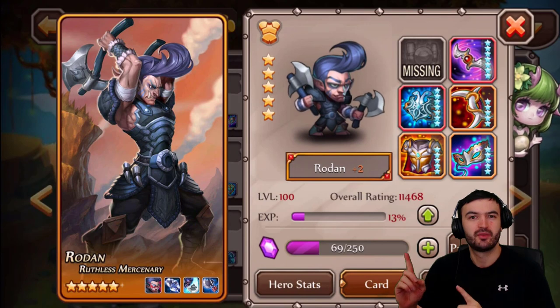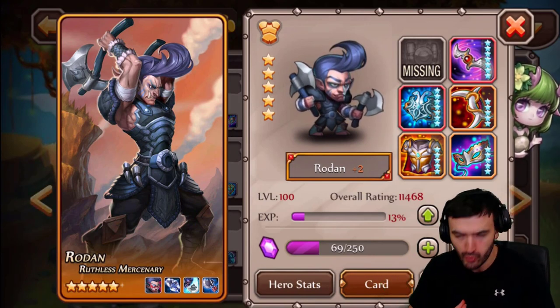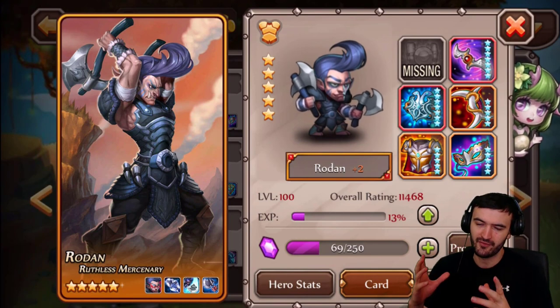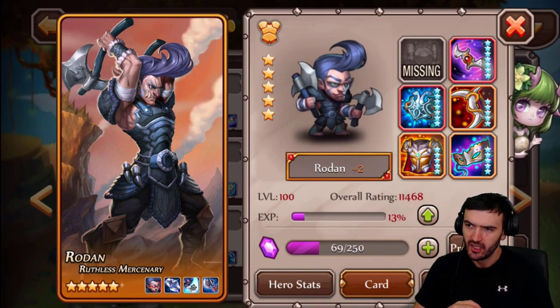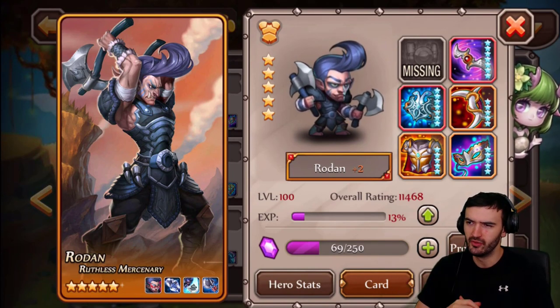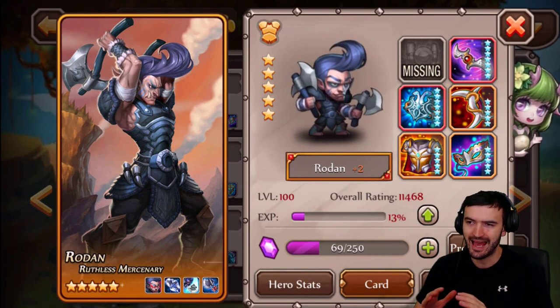But don't worry guys, this is going to be an awesome video because we're about to awaken Rodan the Ruthless Mercenary. And if you know anything about Rodan, this guy is a beast — essentially a must-have hero in the game right now for all your Rota and Hall of Legends. This dude does it all. He's a super beast to have.